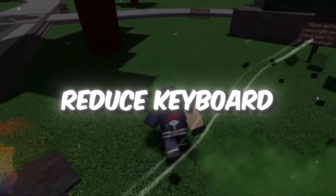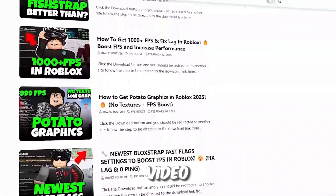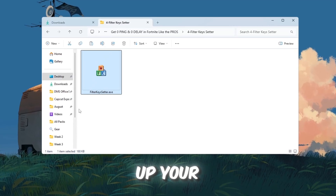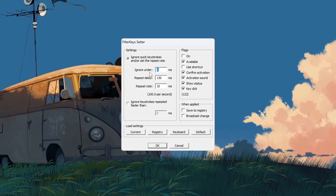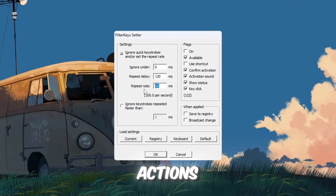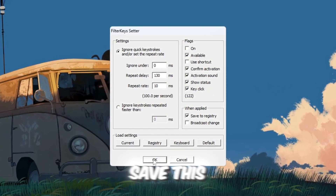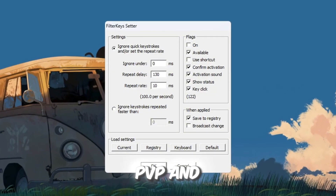Step 5: Reduce keyboard input lag using Filter Keys Setter. Keyboard input lag can make Roblox feel slow or unresponsive. Open Filter Keys Setter from your downloads. Set Ignore Under to 0 milliseconds so key presses register instantly, Repeat Delay to 130 milliseconds to balance speed while preventing accidental double presses, and Repeat Rate to 10 milliseconds for smooth repeated actions when holding a key. Make sure the settings are enabled on the right-hand side, then click OK to save. This reduces keyboard delay, making movements, attacks, and actions feel much faster — giving you a competitive edge in PvP and fast-paced games.